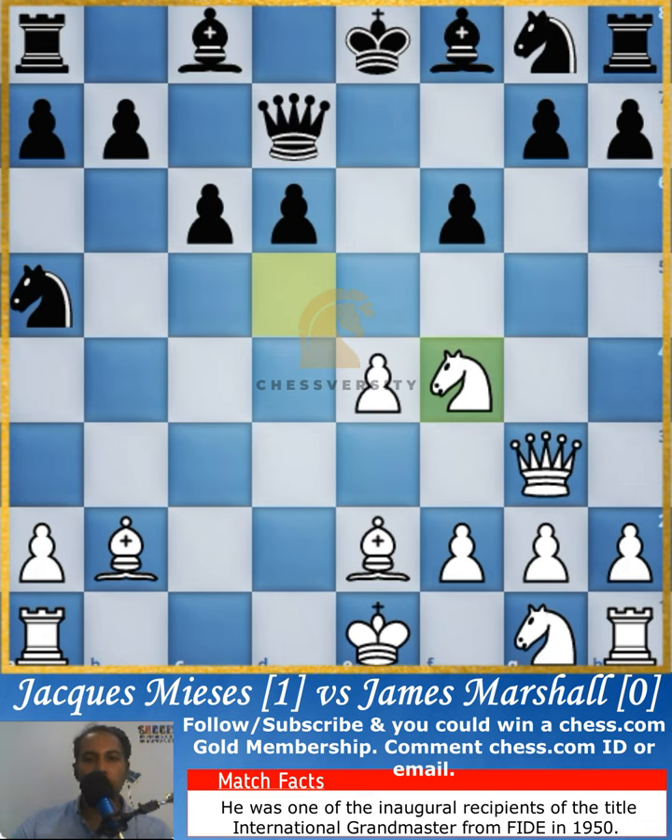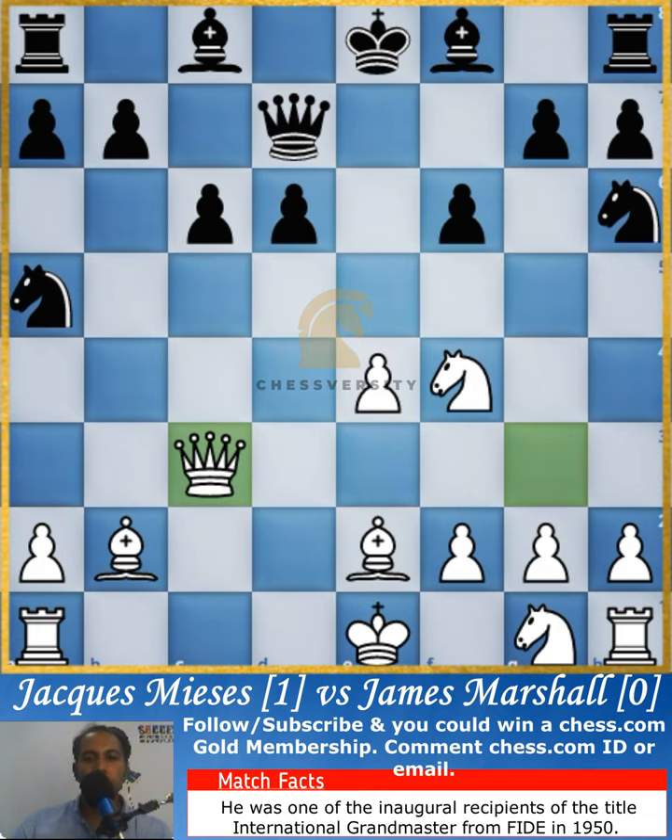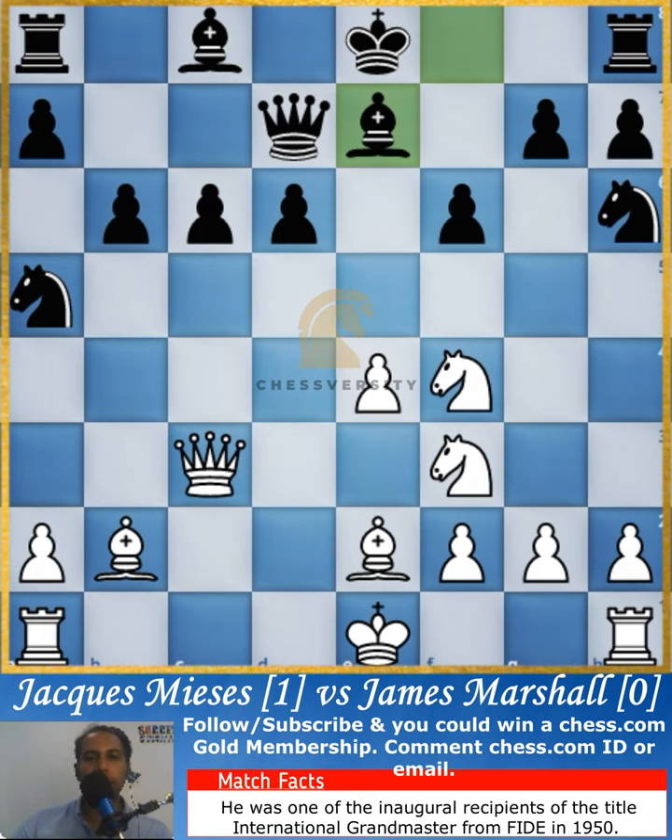The knight in the center of the board is very powerful, and that's why a pawn move was made to push the knight off. The game continues, and because of the attack on the a5 knight, the pawn was pushed forward to support it. Jack Mises has developed his knight again.